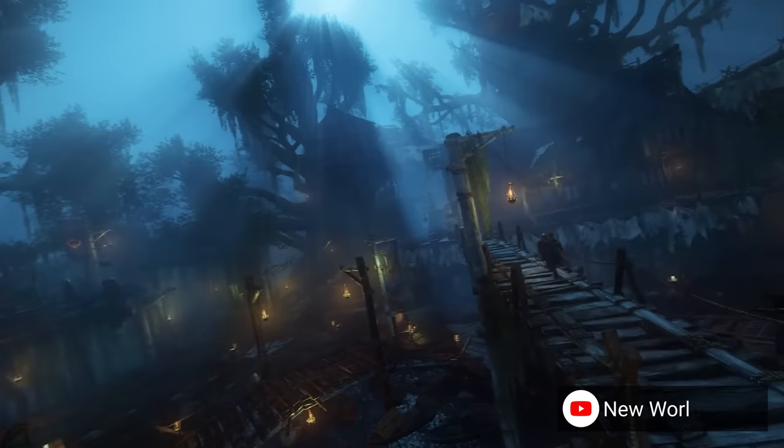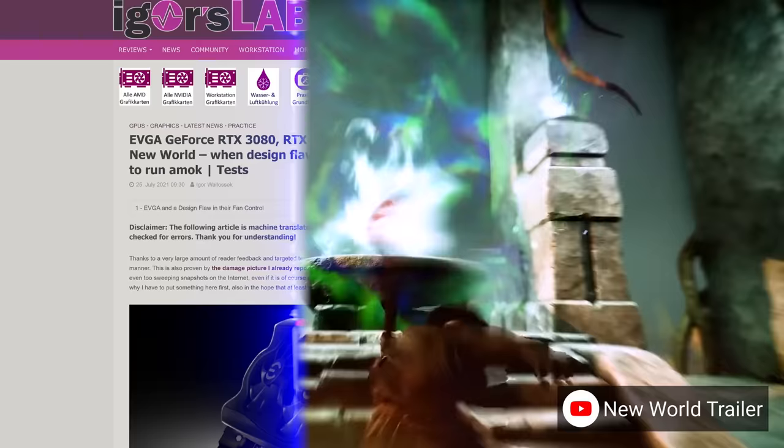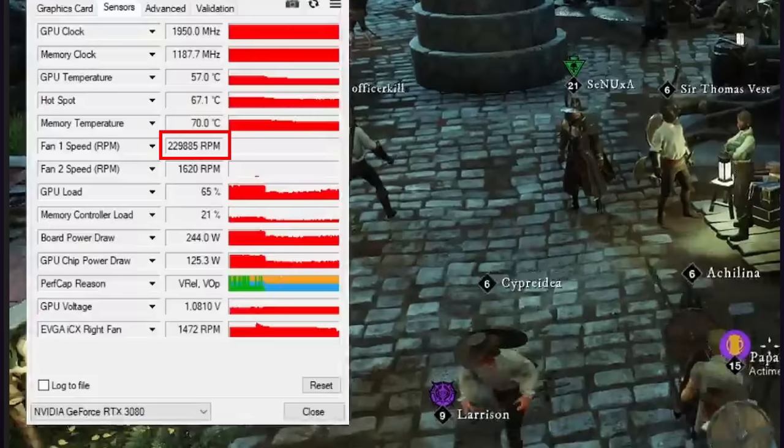Let's start out by talking specifically about New World. At the time of writing, the cause hasn't been completely nailed down, but the issue appears to be with how the graphics card monitors its own hardware. Users have been seeing incredibly high FPS spikes into the thousands in the game's menu screen, making the card's fan controller think that the card needs to be aggressively cooled. Apparently the chip that controls this behavior is faulty, and it tries to spin the fans up to over 200,000 RPM — which is around 100 times faster than a normal range.